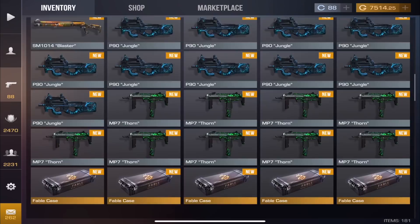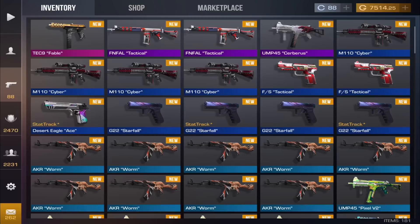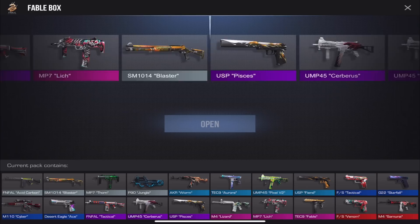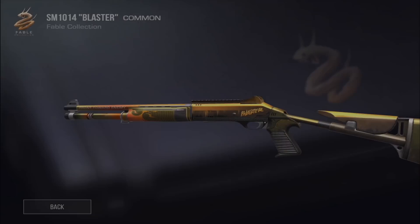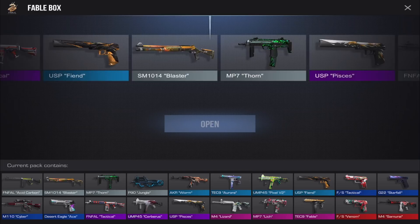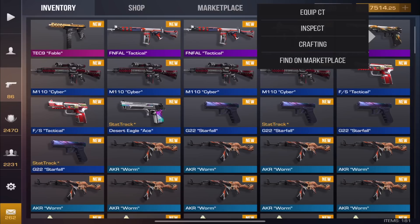I really want to get a red out of one of these boxes — the chances are super low but just the thought of it. Even if it's the Samurai. Opening another case: come on, give me something good — mostly blues again. Still got 18 more to go. Oh, there goes a red — I really want to get a red out of a box. The chance is about as likely as getting a knife from the other case — super rare.